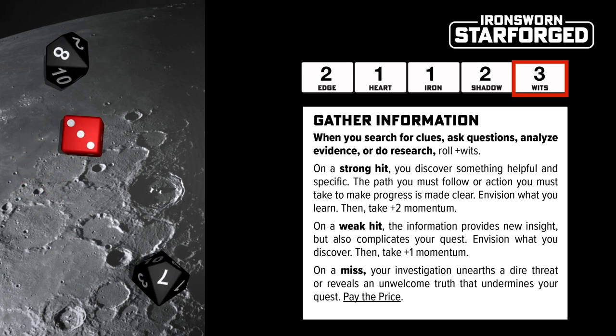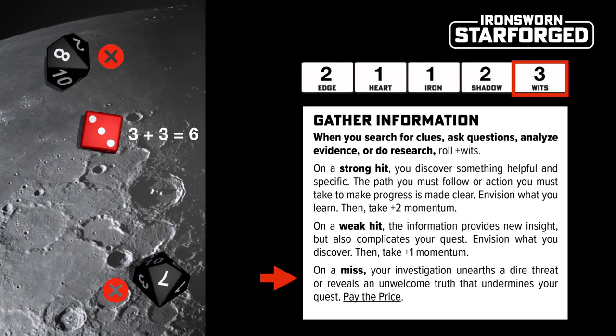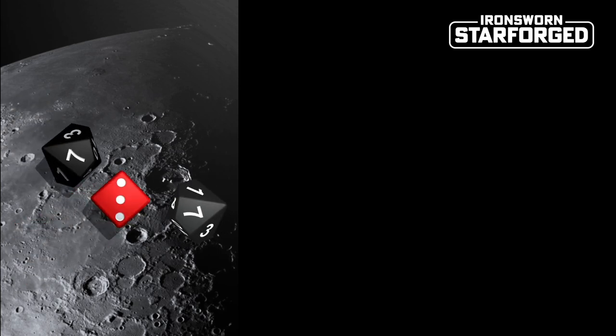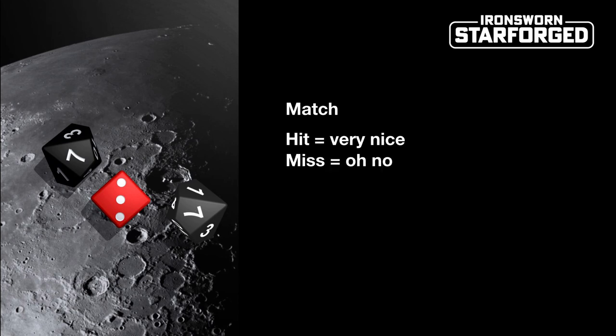When you don't beat either of the challenge dice, it's called a miss. This is bad. You apply the result to the fiction as instructed, then in most cases make another move called Pay the Price. Paying the price usually applies an additional mechanical penalty or adds a narrative complication, which drives the story forward. Should you ever roll a double on the challenge dice, this is called a match. A match on a strong hit gives you an extra narrative boost or advantage, whilst a match on a miss means you're going to suffer an additional complication.